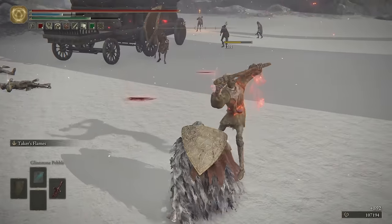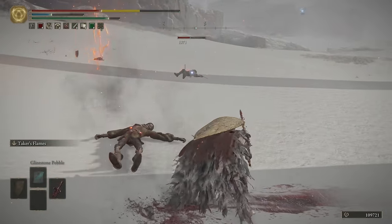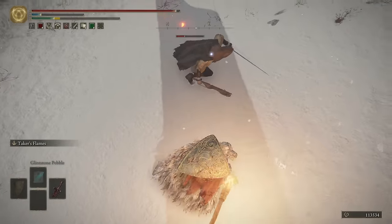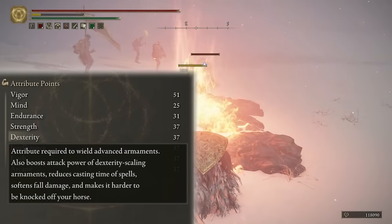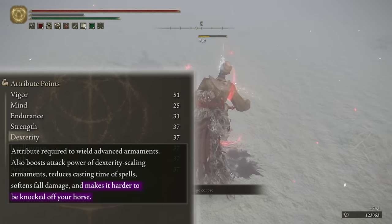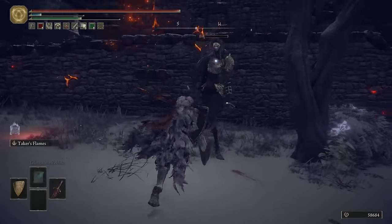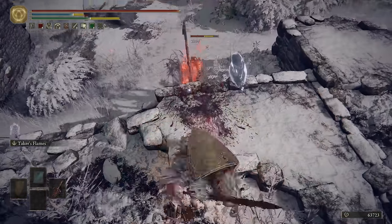The one stat that a lot of people didn't realize, and the one stat that gets shat on all the time, is Dexterity. There's this stigma that if you're a heavy Dex user, you're just a brain-dead player going for the easiest stat. I personally don't view it that way — I honestly think arcane bleed builds are the easiest. But Dex has that stigma, and I'm here to disprove it. Not only does it boost the attack power of Dexterity scaling armaments, it also does three other awesome things: it reduces the casting time of spells, it makes you take less fall damage, and it makes it harder for you to be knocked off of Torrent. No other stat has this versatility.